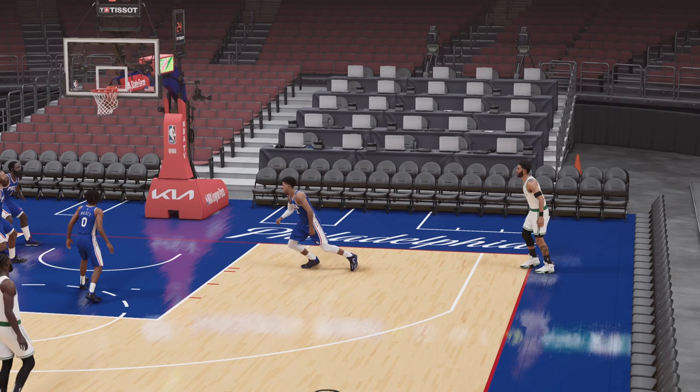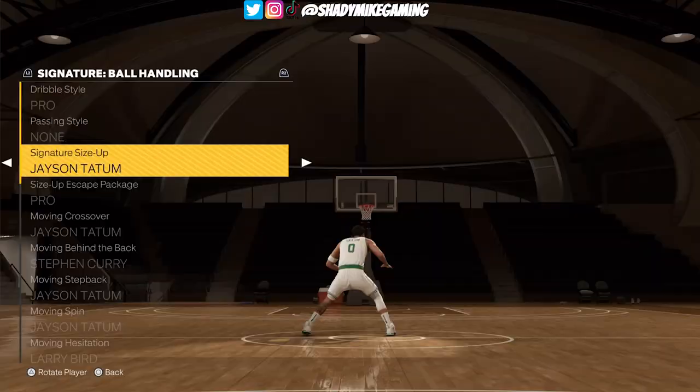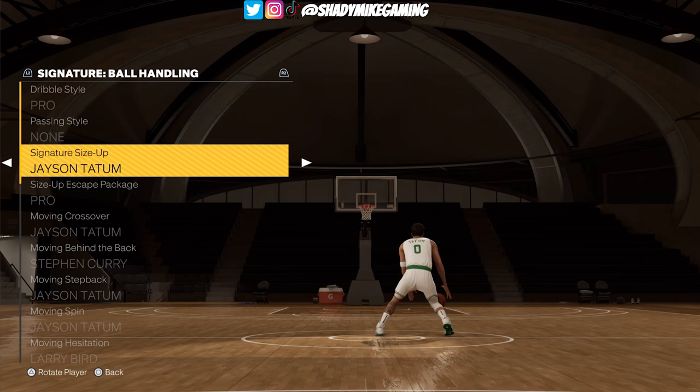I didn't have any footage of him doing a hop shot, but we're going to switch this to the Kobe Bryant hop shot just to capture that same athletic fade from Jason Tatum. As for the dribble moves, I haven't been changing these this year and probably won't be, since 2K got rid of the can animations. But the Jason Tatum signature size-up looks really good.